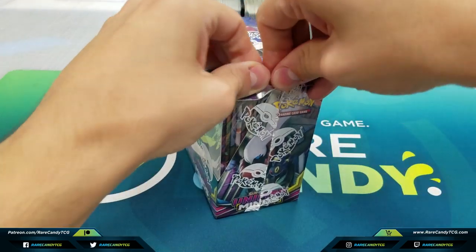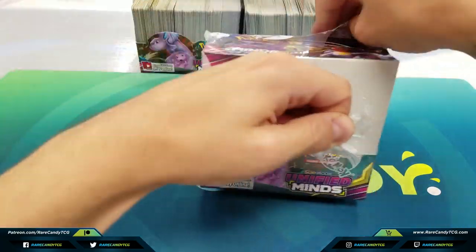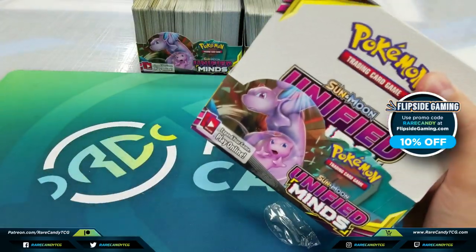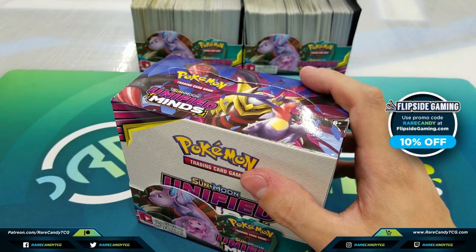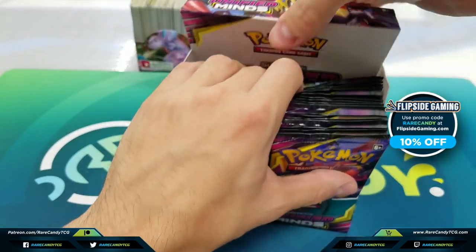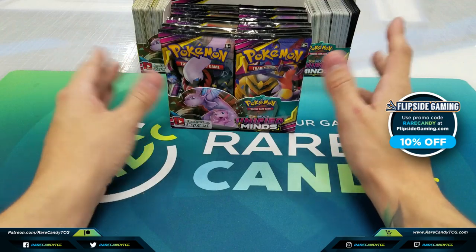If you didn't see the other parts, I did give a shout out to our sponsor flipsidegaming.com. If you're looking for Unified Minds cards — packs, singles, whatever it might be — head over to the website. Use the coupon code RARECANDY, all one word, all caps, at checkout and you will save 10% on your order. I'll have a link down below in the description.